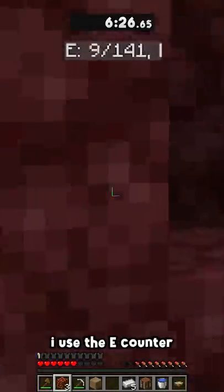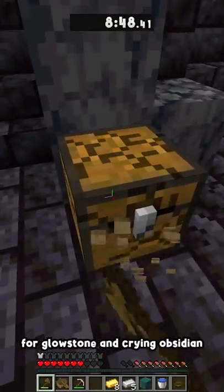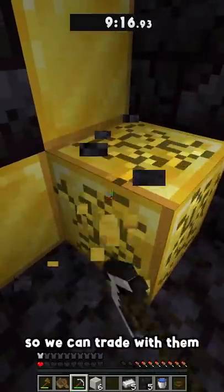Once I'm in the nether, I use the E-counter to locate a bastion, since we're going to trade with the piglins to get glowstone and crying obsidian for the respawn anchor. This is a housing bastion, so I'm going to loot it from the top down. We break the chest at the top, then have the piglins follow us down to the gold room so we can trade with them.